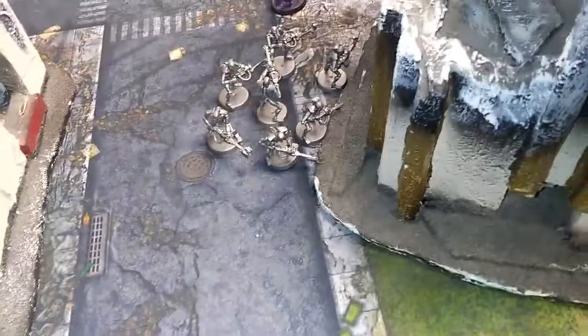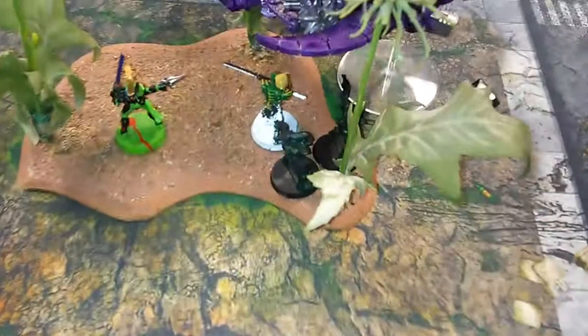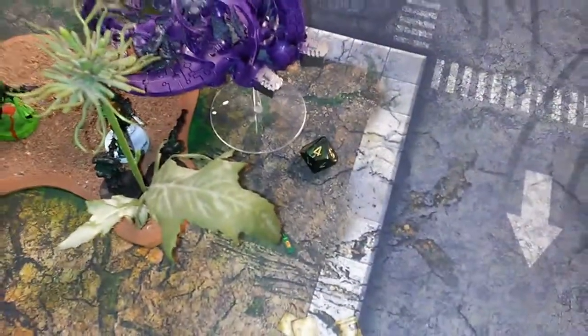Assault phase: John assaulted my Warp Spiders — he got two sixes for overlapping attacks but I rolled two ones for the wounds and they pounded me into dust. My Striking Scorpions got hammered: three died from attacks, four died from morale, then one more just died from morale. I did cause four wounds on them though, so not that bad.